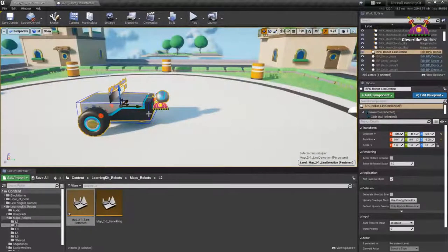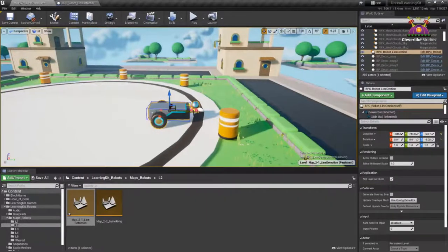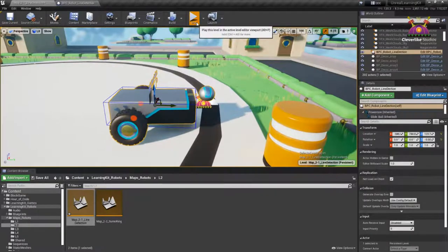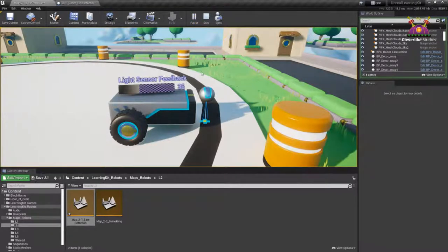Let's look at what this actually does. Go into the level, press Play, and you can see the sensor drop and show its detection lines. You can see where that sensor is actually looking, and when it gets to the black line, it gives a different reading in the sensor feedback at the top. Let me move the robot over that line — when I hit Play now, you can see sensor feedback right over that line. That was page 19.